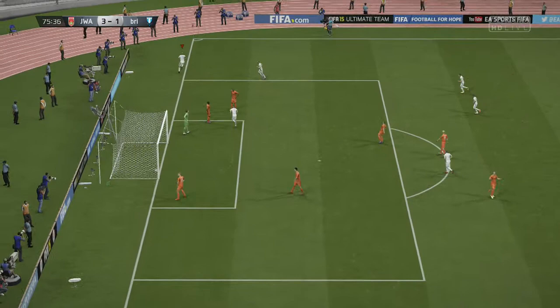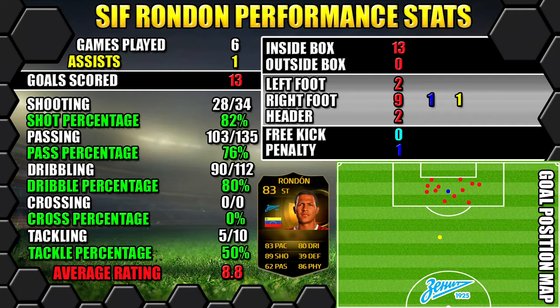So let's have a look at second in form Rondon's performance stats. In 6 games he scored 13 goals and got 1 assist. All stats are on the left, goals are on the right. The position map shows you where his goals were scored and assists were created.